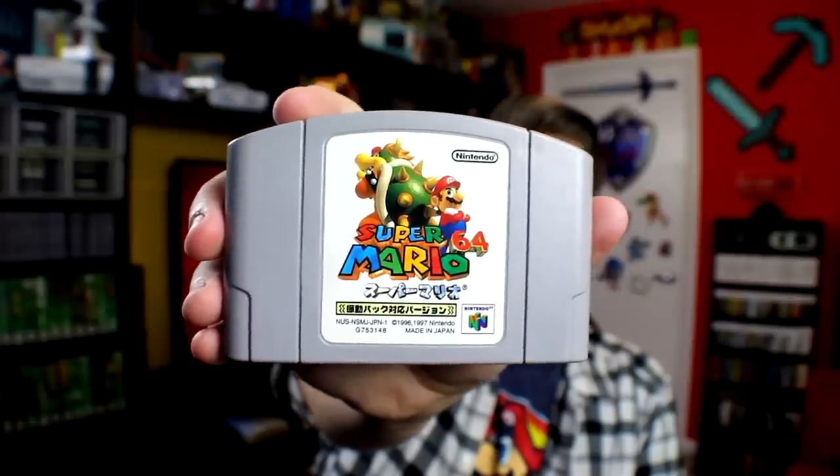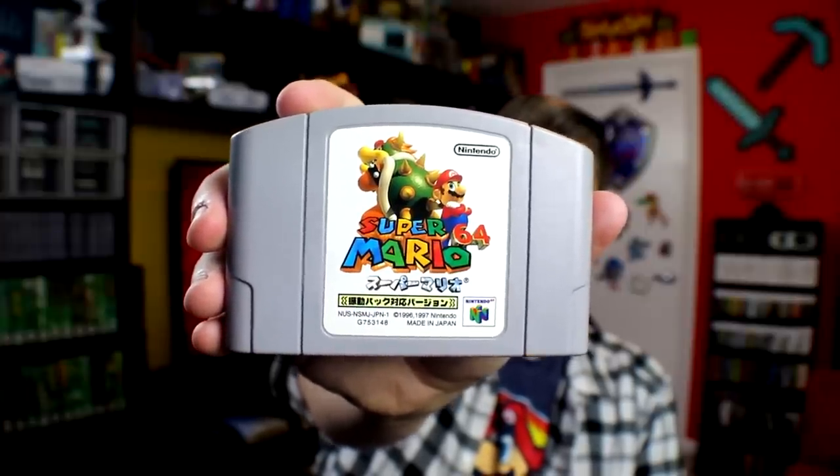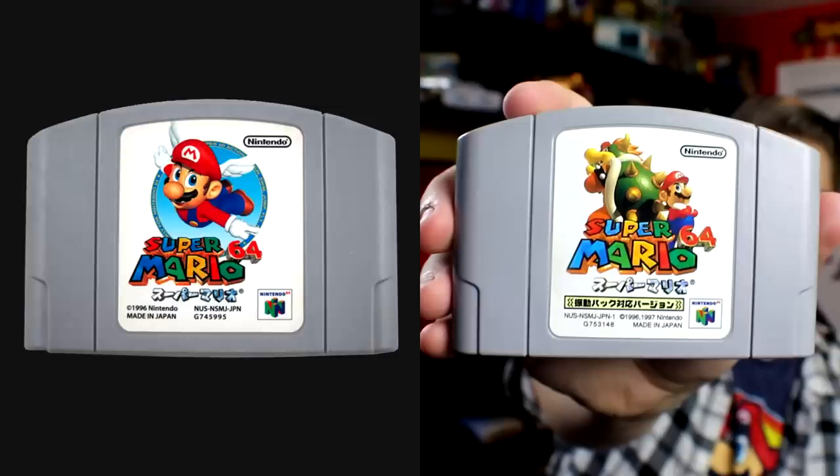Alright, so here it is, Super Mario 64 Shindo version, and just so you can see the difference in labeling side by side, here is a photo of the original Japanese cartridge. As I mentioned before, this update was launched exclusively in Japan in July of 1997, over a year after the game's release. The full title of this release is Super Mario 64 Shindo Pak Taiyo version, and that will be important to know here in just a moment.